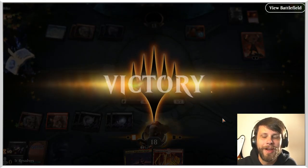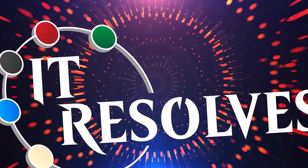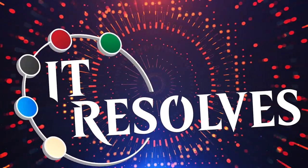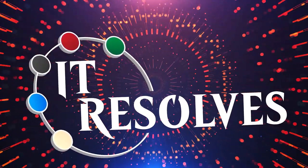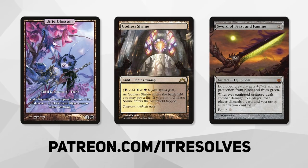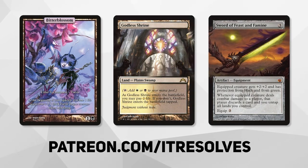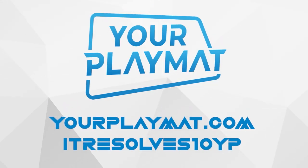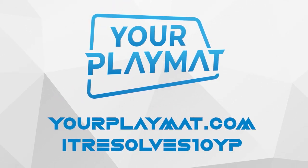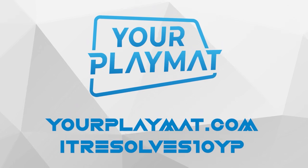We won! Alright, well that was very quick. What's going on guys? If you want to support our content and pick up this month's amazing Patreon rewards, you can do so at patreon.com slash it resolves. If you're interested in custom playmats and sleeves, visit yourplaymat.com and use code itresolves10yp for 10% off your entire purchase.